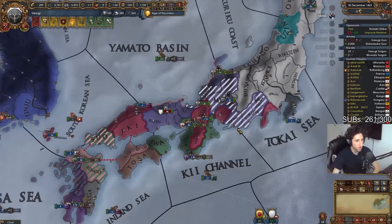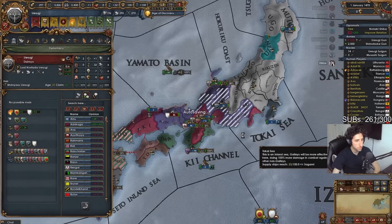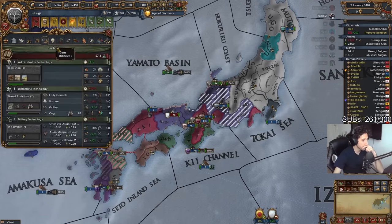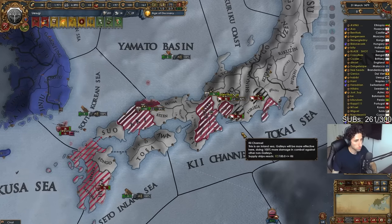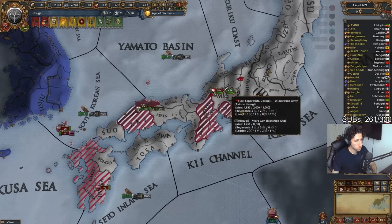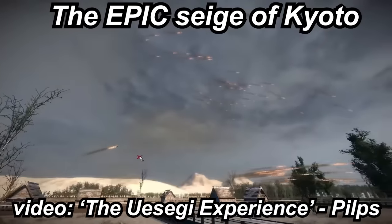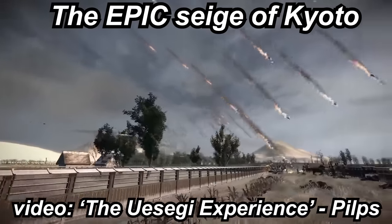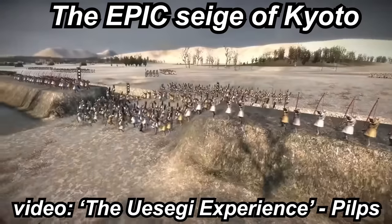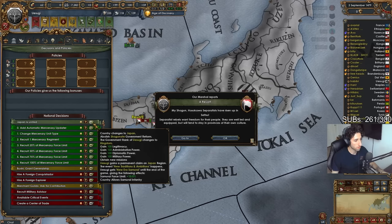That's fine — I have a lot to core here anyway. It's time to unify Japan. I'm unifying — in 1479 we have our last and final war with the Shogun, which means we can finally unify Japan.